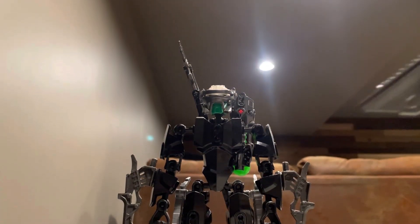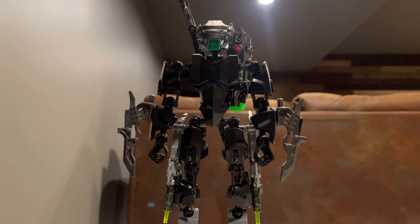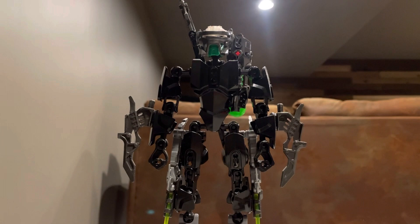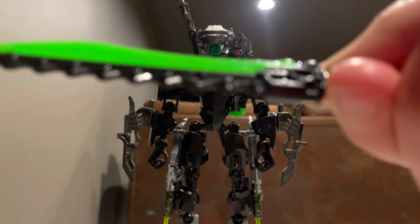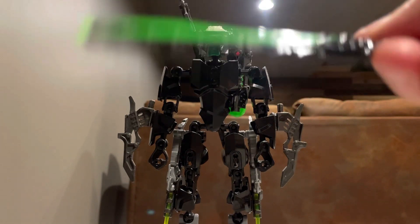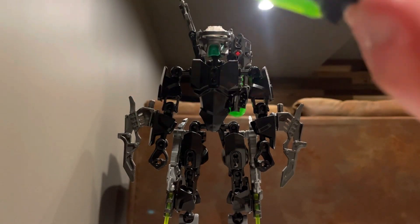Perfect shield. And then he also comes with a little green sword. It's the same color as his eyes and blends in with his whole color scheme. And also a little black phantom blade.